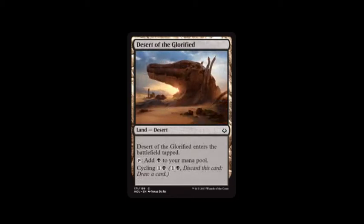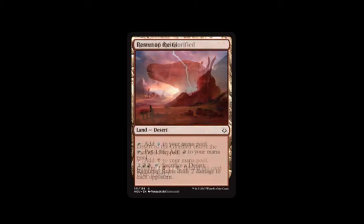Our next card — I had two — is Desert of the Glorified. It enters the battlefield tapped. I can tap it to add a swamp to my mana pool, or cycle it for swamp and one, which I did use, but mainly as mana. Ifner Deadlands pretty much never came out.